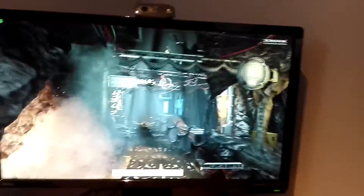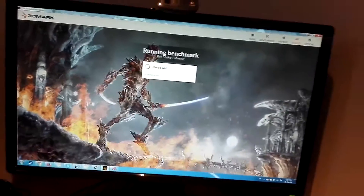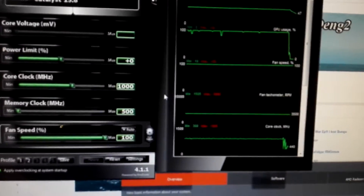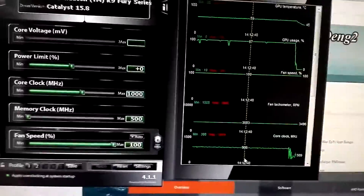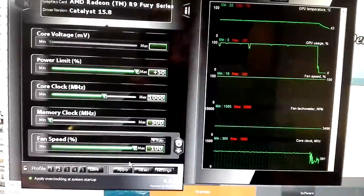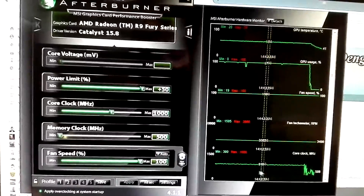Okay, we're back. This has been going on for about another ten minutes. Let's exit and check. If I was right, it should throttle just as much as with stock fan speeds. Looking at the results — oh look there, it's throttling. And those are the settings. So we're going to try the same test again with plus 50 power limit.